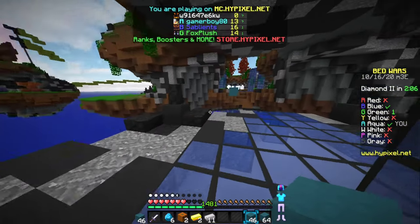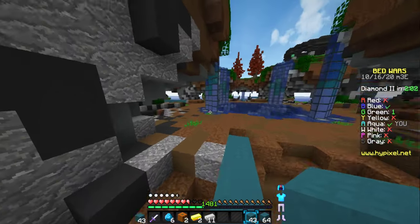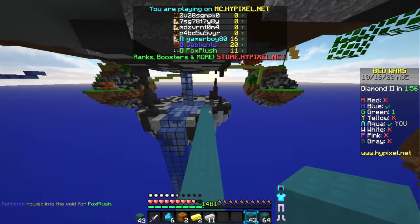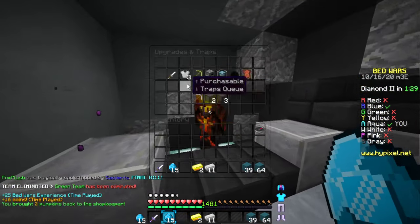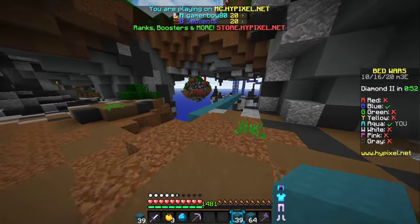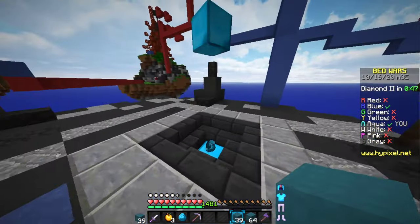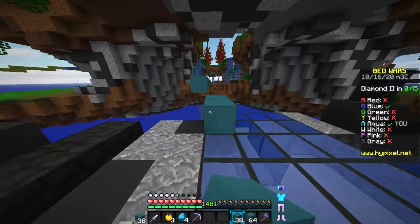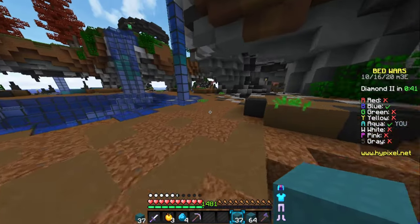Even with Prot 2 I'm just not dying to this person — they were a final kill too, I'll take it. I can just grab the diamonds. I could easily go get blue bed seeing as they're not at their base, but why do that when I could get Prot 4? Let me just continue scavenging these diamond gens. I now have enough for Prot 3 and I'm halfway to Prot 4. I really haven't grabbed any emeralds this game.